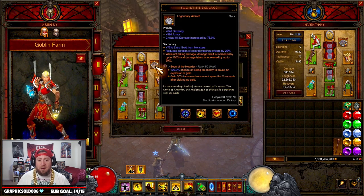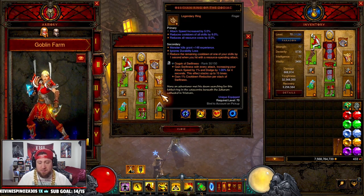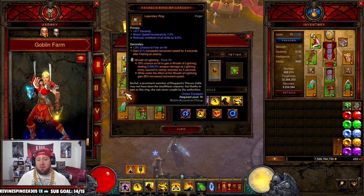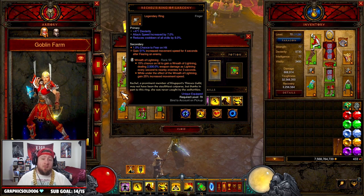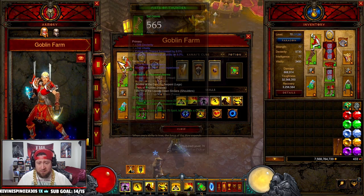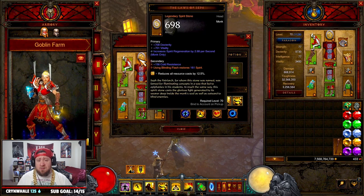For gems, we're using Boon of the Hoarder — max it to rank 50 because every time you pick up gold you get increased speed. Gogok of Swiftness gives dodge and, on top of the Obsidian Ring, insane percent cooldown reduction. Wreath of Lightning provides the passive damage I mentioned: while you're zapping things it procs the Warzechian Armguards for a burst of speed, and you also gain increased movement from Wreath of Lightning itself. This is truly an overall speed build.